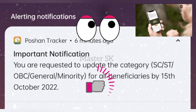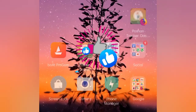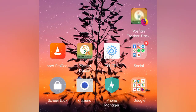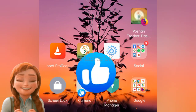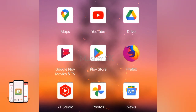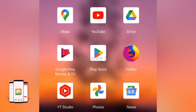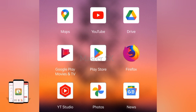So now we will see how to update in the post-tracker. We will see how we can update the caste details. In case you have already updated in the previous version, you may update it again.